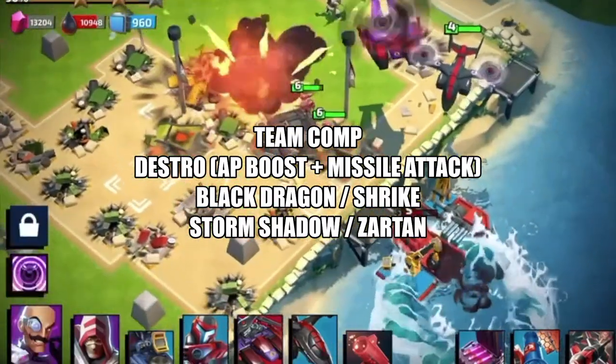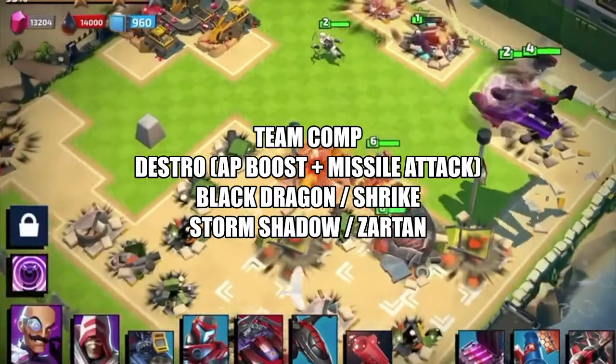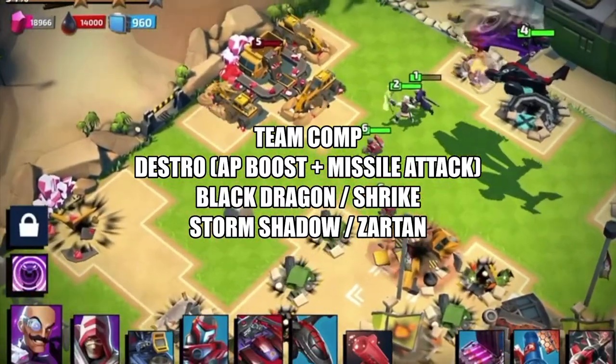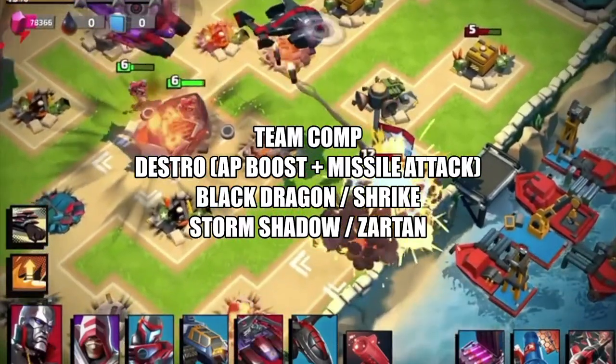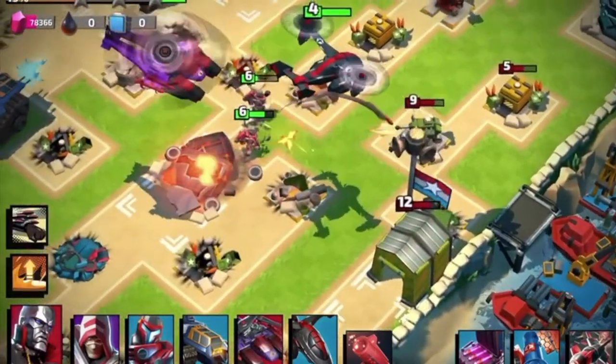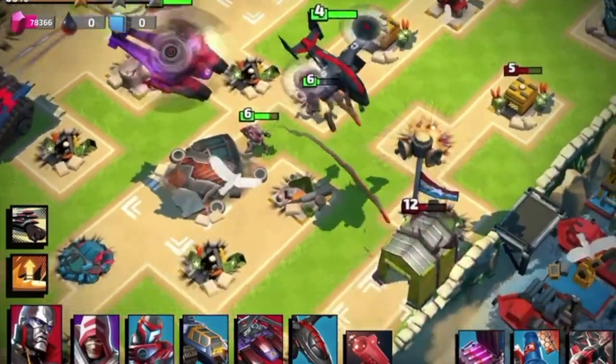As far as team comp goes, Destro always makes a great leader since his AP boost trait is useful. Bring along the Black Dragon and the Shrike for fellow air support, plus Storm Shadow and Zartan with the Deep Strike in order to go into the back lines and knock out the rest of the anti-air defenses before you come in and wipe them all out completely.